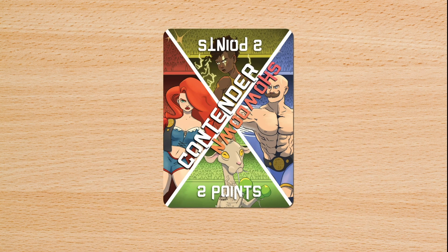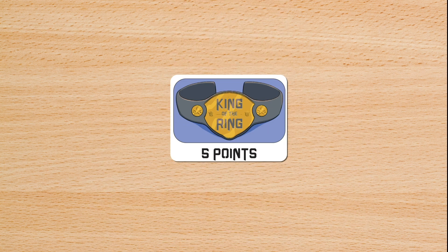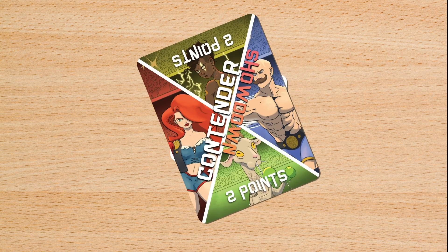If the puncher wins, they take the contender showdown card in their scoring area and also take the king of the ring token. If the defender wins, they place the contender showdown card in their scoring area.